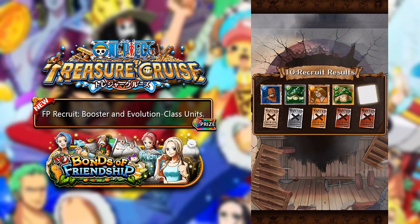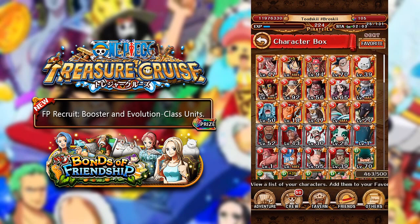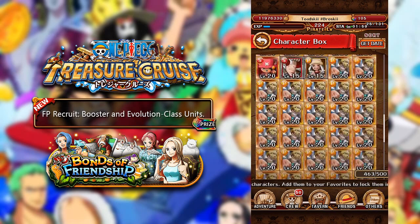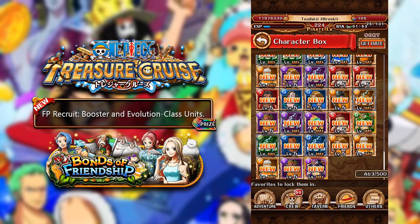All right, let's see what we get — we get a green turtle and we get a purple turtle. So anyways, that was just a little short video for you guys, hope you guys did enjoy this. Leave a comment down below telling me what your pools were in this friend point recruit. If you guys did enjoy this video, make sure to click that like button down below, and if you want to stay up to date with all of the content I post on my channel, including more One Piece Treasure Cruise content, then make sure to hit the subscribe button down below. But other than that guys, I will see you guys within the next video.